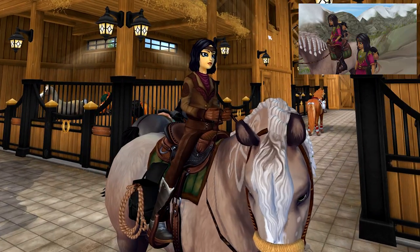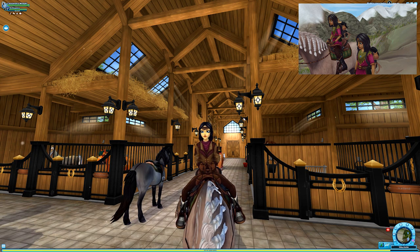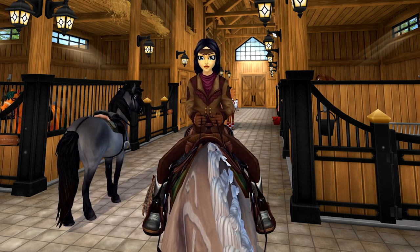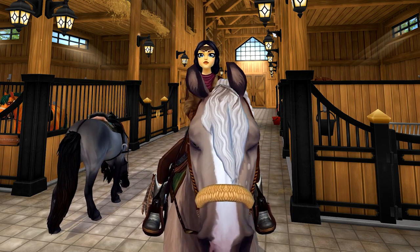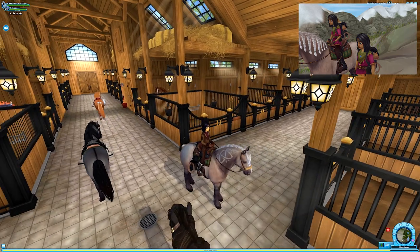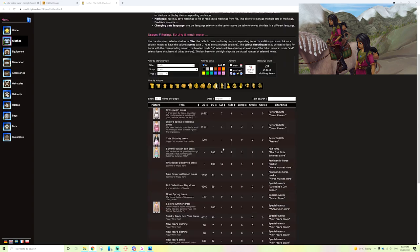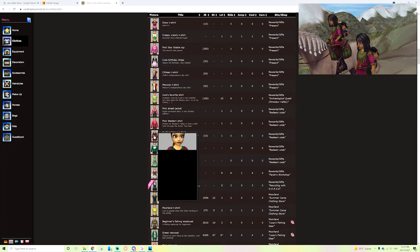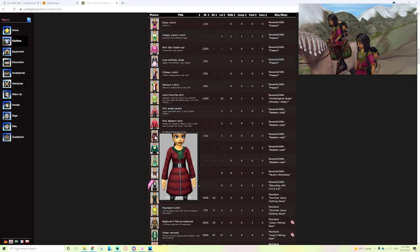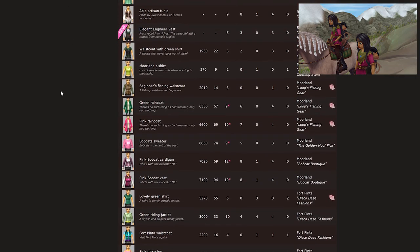I have absolutely no idea what to do for the shirt, so I think we're gonna have to jump over to the Star Stable database. We might also have to find some makeup. I've mentioned in other recreation videos that I don't change my eye color because it is so expensive - the price of a horse just to change my eye color, and I'd want to go back to my blue eyes. Looking at dresses, none of them really fit the vibe. Hear me out - this one is kind of a vibe. It's not the best but it could be something, so keep that one in mind.